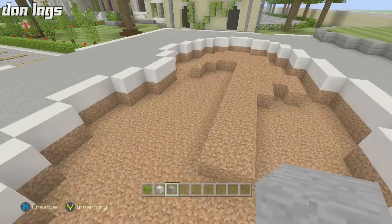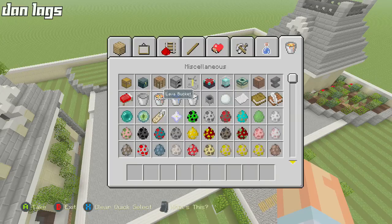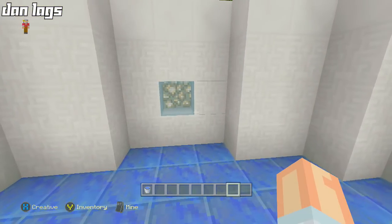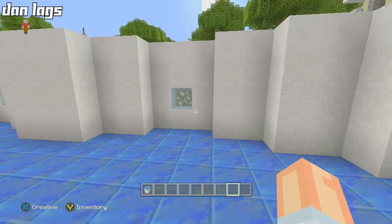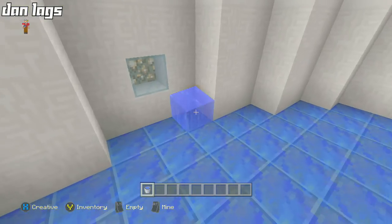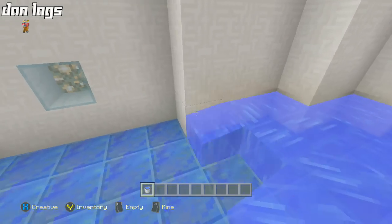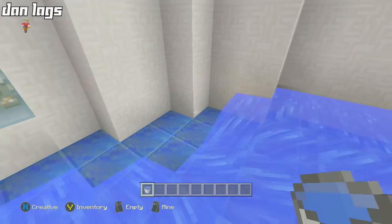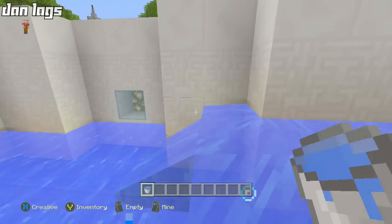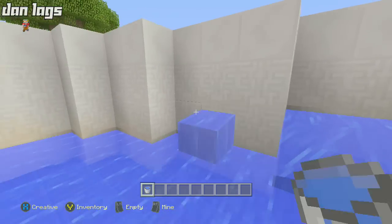Alright guys, the pool has been dug out. Next thing is to fill it in with some water. I made it four blocks deep with a lapis lazuli floor. I also put in some lights with cyan stained glass and some glowstone behind it. We're going to fill in the pool now. I went with the lapis floor just because I don't use lapis lazuli very often — thought it would be perfect for this. Filling in water used to be so difficult but they made it much easier once water counts as a full block.